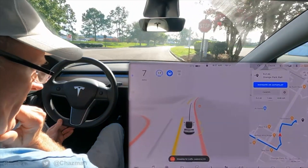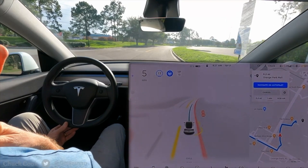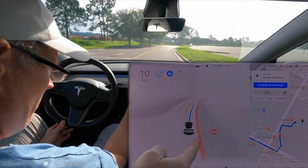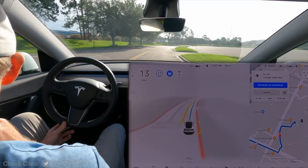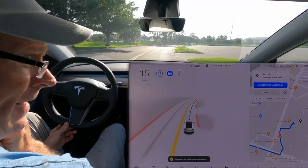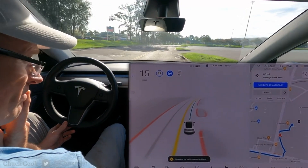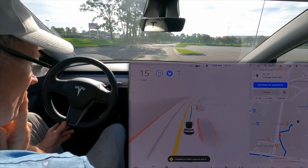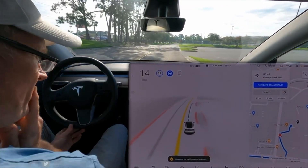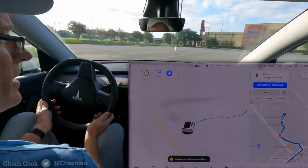Last one — it sees a double stop sign where only one exists. The front of the windscreen isn't washing out too much. It marked a double stop sign there, but that was not what was visible. It's making its own curve here.